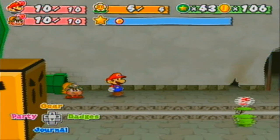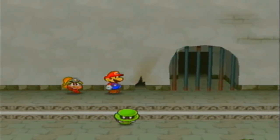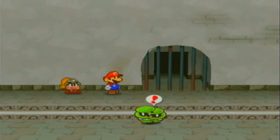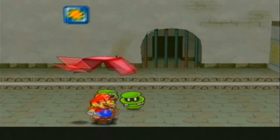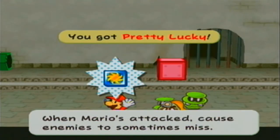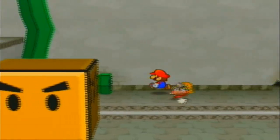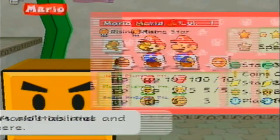It's right here. Now, just ignore the spin. You see this little hole right here? You go all the way down here and just jump, and then you get a Pretty Lucky badge. When Mario's attacked, it sometimes allows enemies to miss.